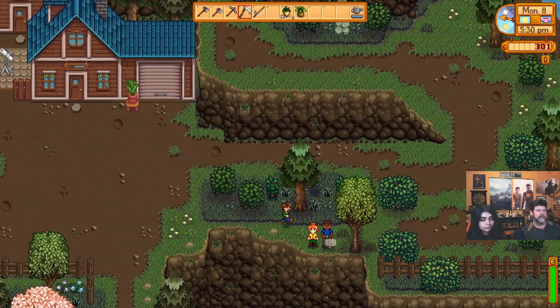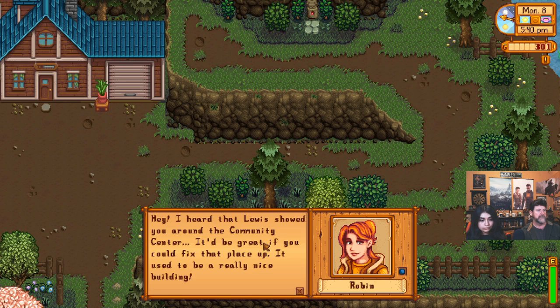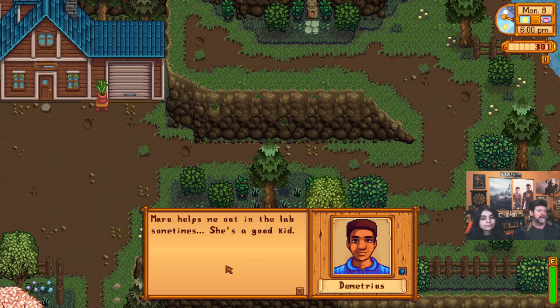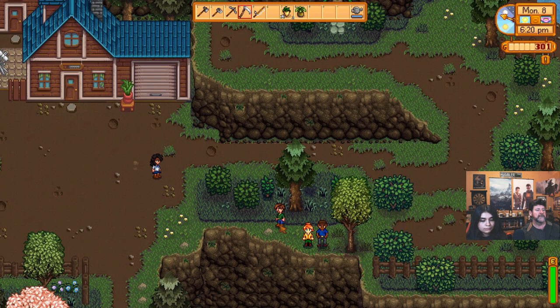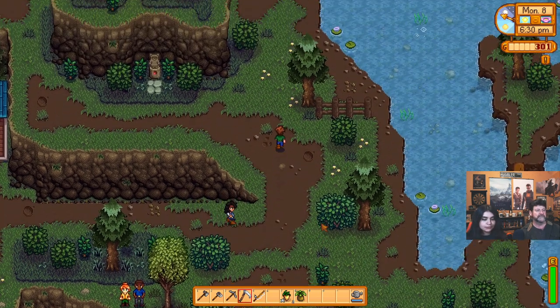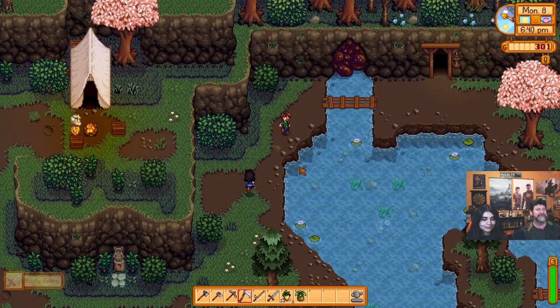We're having a little afternoon looking out over the town. Robin: 'I heard that Lewis showed you around the community center — it'd be great if you could fix this place up.' And Demetrius: 'Maru helps me out in the lab sometimes, she's a good kid.' Rambler here looks like a grown man with a beard, but he can date and marry their adult children. 'I brought your sword for you — I can drop it off.' I might need that — thank you.